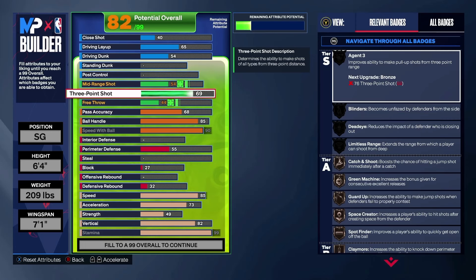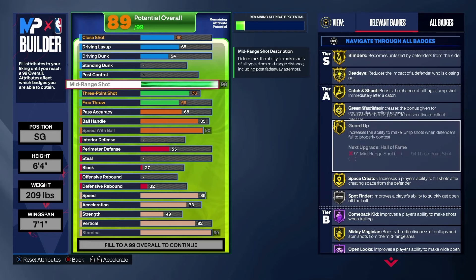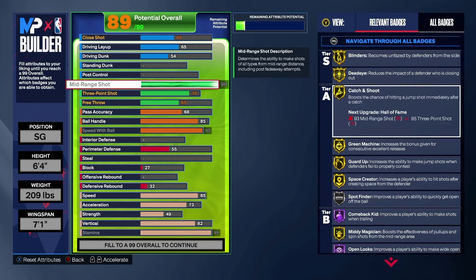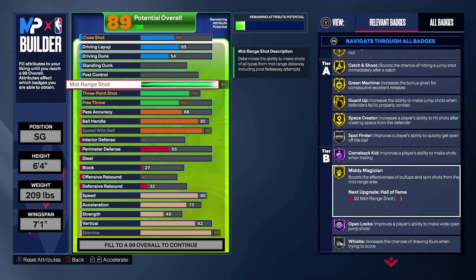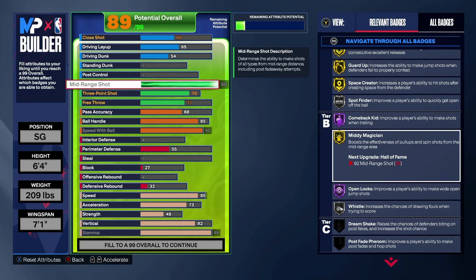For shooting, we're going to do a 76 three. I know what you're thinking — it's probably higher than that — but it makes up for it because we're going to go with a 90 mid-range right here. So you're going to get your gold Blinders, gold Dead Eye — everything right here is gold. Remember, he had gold Catch and Shoot. He has Mid-Range Magician on silver; I believe we're going to have it on gold. He does a lot of his work in the mid-range — he's a very efficient mid-range shooter. I have no problem shooting with this build; I have a build very similar to this with 76 three and 90 mid-range and it's very easy to shoot with.